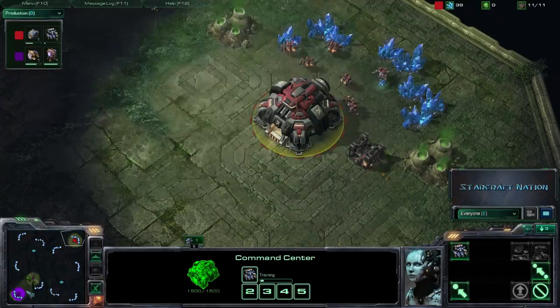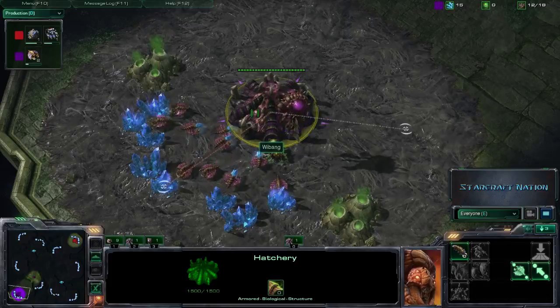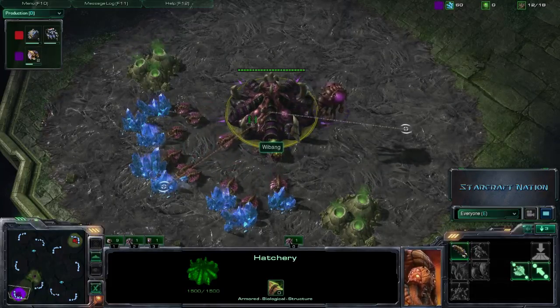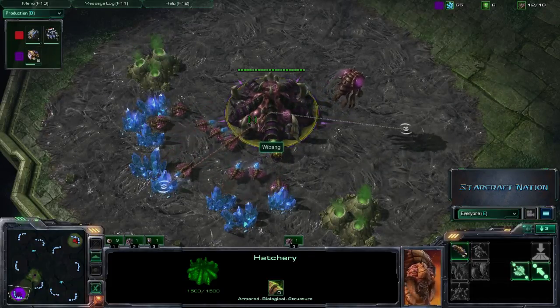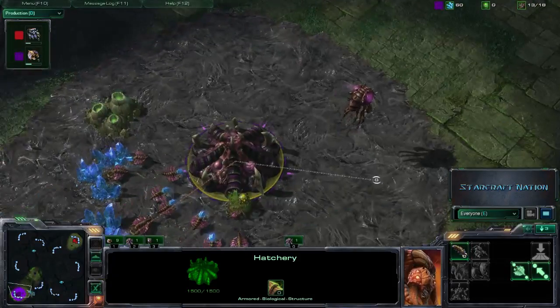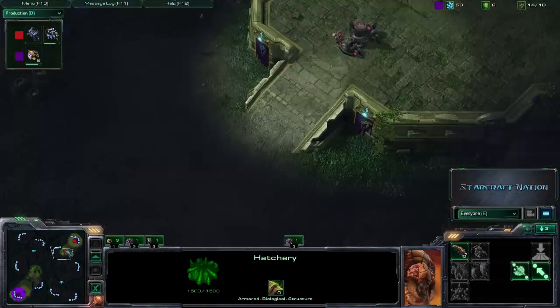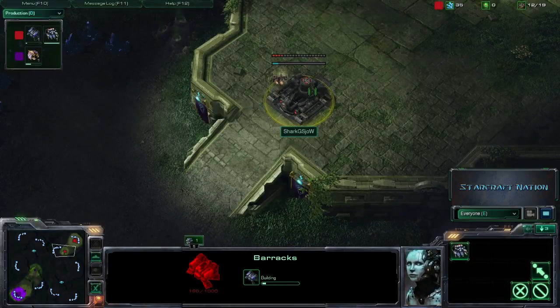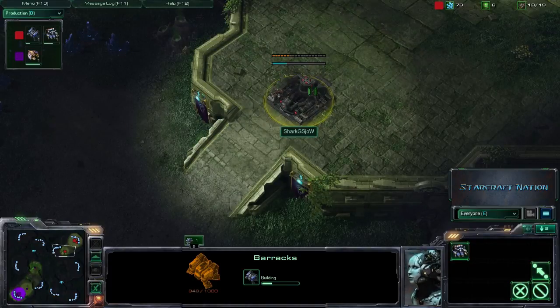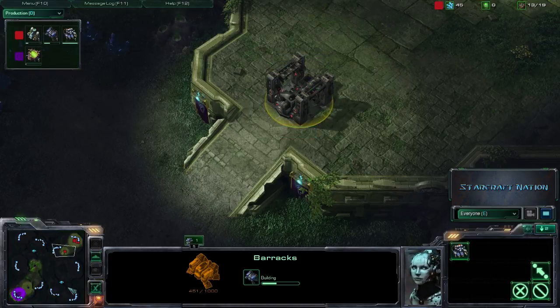Now, on this map — much, much different than Metalopolis — as it offers the players a very different environment. This map has a very, very short rush distance. There's only one place for your enemy to spawn, so you don't really have to worry about that initial scouting. But with such a short rush distance, you run into heavy defensive play, and you can actually see very long games on such a tiny map, as there are quite a few expansions.